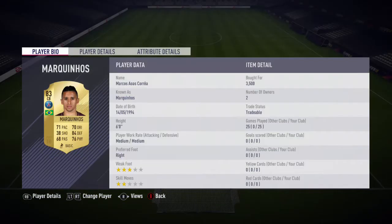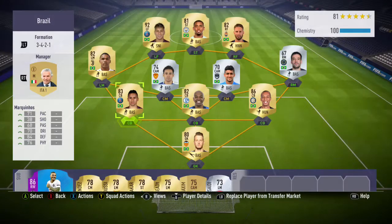Moving over to the next centre-back, I decided to go with a cheap alternative to Thiago Silva, and that is Marquinhos. He's 6 foot tall, which is probably a bit too short for a centre-back, but in this formation it doesn't really make too much of a difference because he's working more as a left-back. He has 71 pace, 84 defending, and 76 physical — some really nice stats, especially that defending and pace.